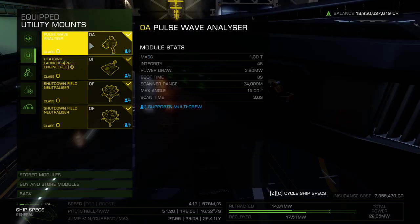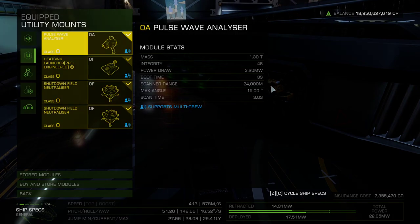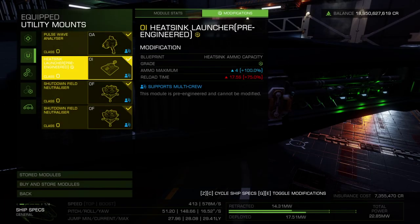The Phantom has four utility slots, so I've used them appropriately for this mission. First, we'll bring an A-class pulse wave analyzer for identifying the caustic generators in the low-visibility cloud and to try and peek at the Titans. We want the best A-class analyzer for the maximum scanner range of 24,000 meters. The added power draw is no issue whatsoever. Next, we'll grab a pre-engineered Sirius heat sink for cooling our ship after using silent running, and to stay cold to avoid detection from the generators.